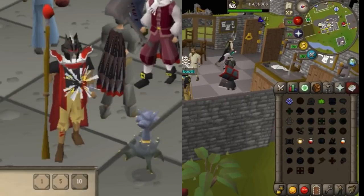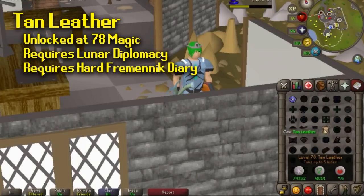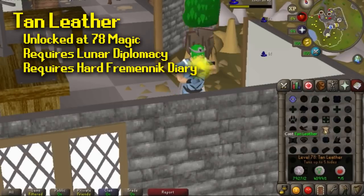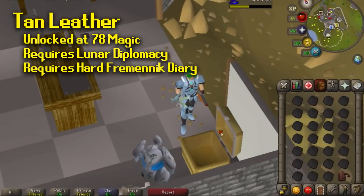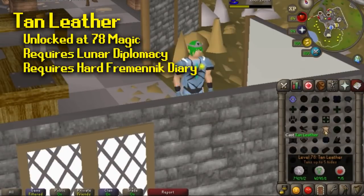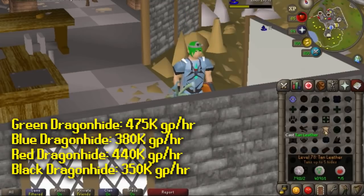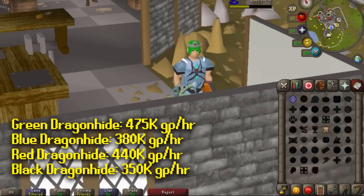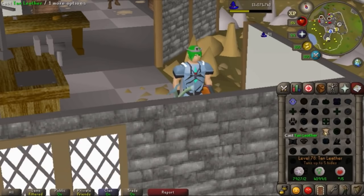Now I have two methods that aren't so AFK but still require standing at a bank. Using the Tan Leather spell after you complete the Lunar Diplomacy quest and the Hard Fremennik Diaries can get you up to 100k magic XP per hour, as well as over 400k GP per hour. You can't use this spell until you've done the Hard Diary, which is why you don't really see as many players using it. I've linked a calculator in the description to work out which hides are the most profitable. I highly recommend this for anyone trying to get 99 magic with a profit, because if you were to cast this to level 99, you'd make over 50 mil.